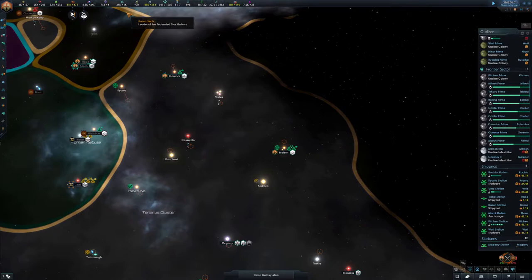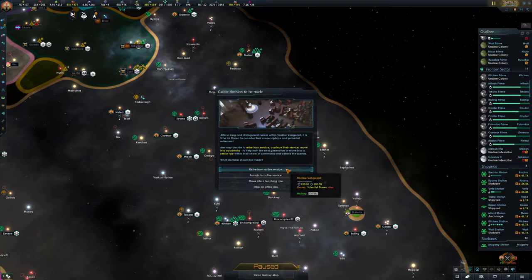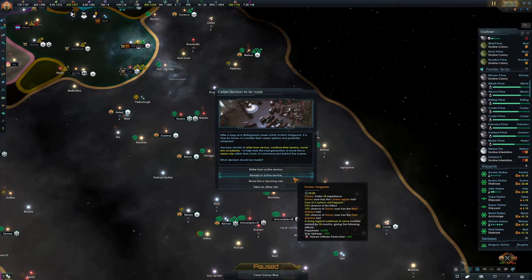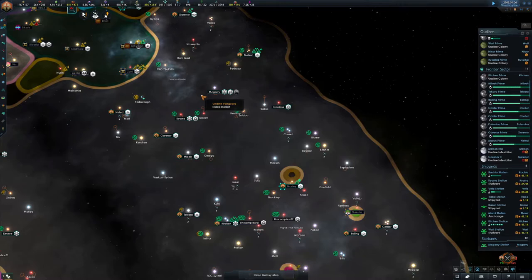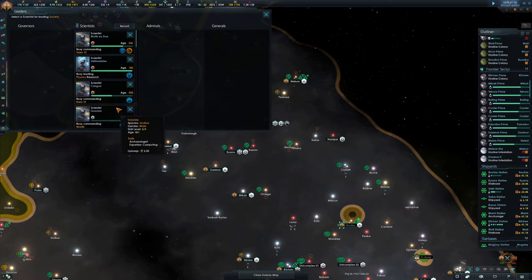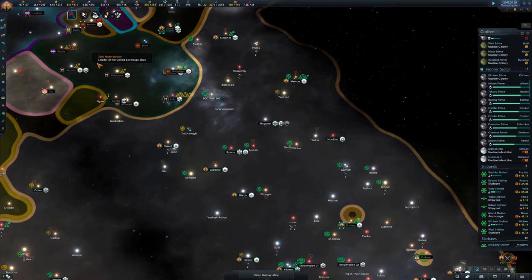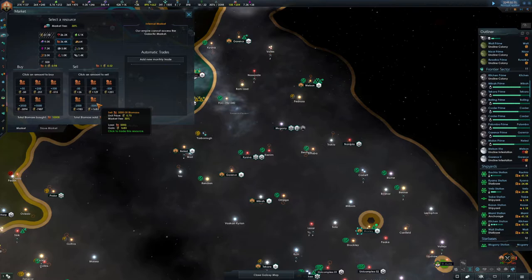Let's keep building capacity — might as well keep it big. Send the leader to become an asset at medium intensity. Career decision: trained officers — production, ship upkeep, happiness, naval capacity plus 25, ship upgrade costs. Yeah, let's go with that one. It cost us some influence but definitely worth it. Engineering research — we have one ready to go. We've maxed out on biomass so we might as well sell some — and we could do with more food.